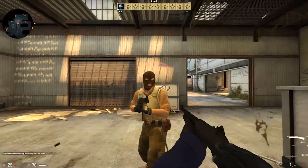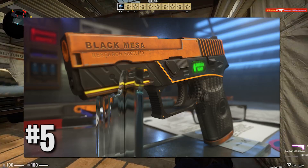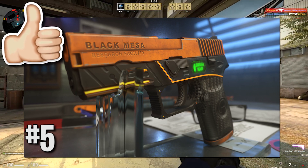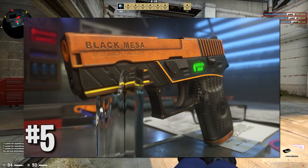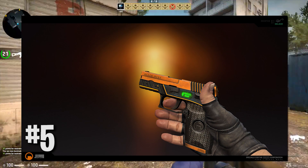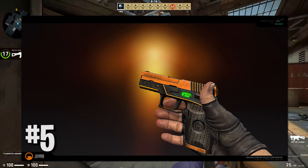Coming in at the number 5 spot, we've got the P250 Black Mesa, which obviously has gorgeous color — mainly orange — and also has extreme detail with a few green accents here and there. I personally think this should be a purple. It could be maybe a pink if you really want to stretch it, but I think purple or pink is definitely where it fits.